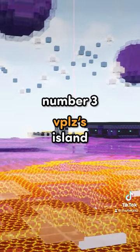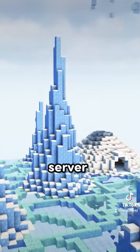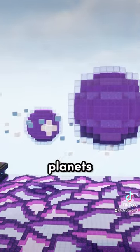Number 3 is VPLZ's Island. This is definitely the biggest build on the server, with 4 different elemental areas with planets and a mountain.